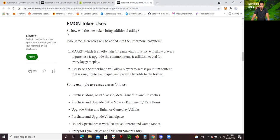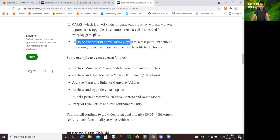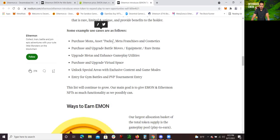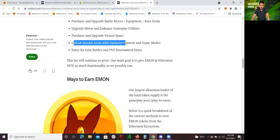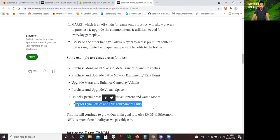Emon token uses — how will the new token bring additional utility? Two game currencies will be added into the Ethermon ecosystem. Marks is another one that you could earn if you battle in the 3D world. The Emon token, on the other hand, will allow players to access premium content that is rare, limited, and unique and provide benefits to the holder. Some examples will be: purchasing Ethermon asset packs, meta franchises, and cosmetics; purchase and upgrade battle moves, equipment, and rare items; upgrade metas and enhance gameplay utilities; purchase and upgrade virtual space; unlock special areas with exclusive content and game modes; and entry for gym battles and PVP tournament entries.